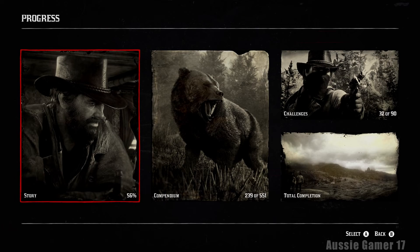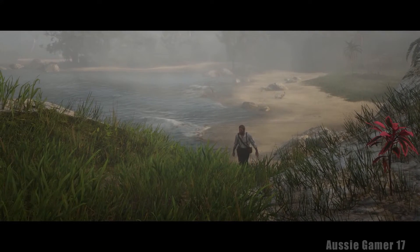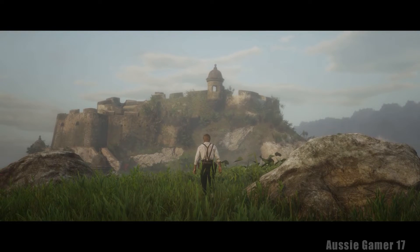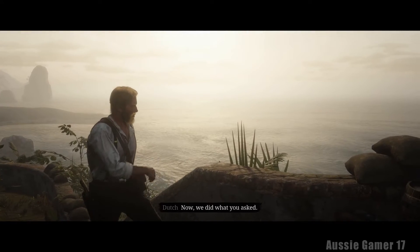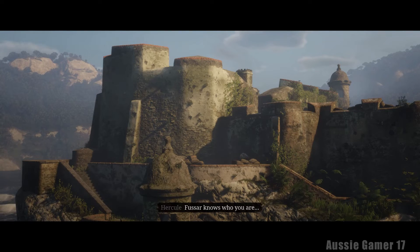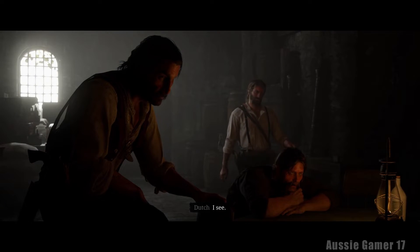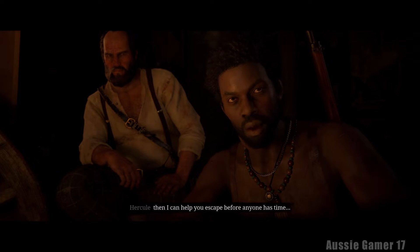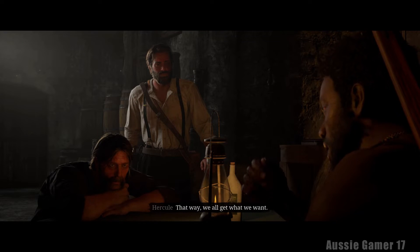We've got another mission right here that's also very hard to get gold on. A couple of these five we'll try for gold, but the rest we're really not worried - we can do it on replay. Fusar knows who you are and knows the price on your head. But if we can silence him, he can help us escape before anyone has time to get here from America - that way we all get what we want.